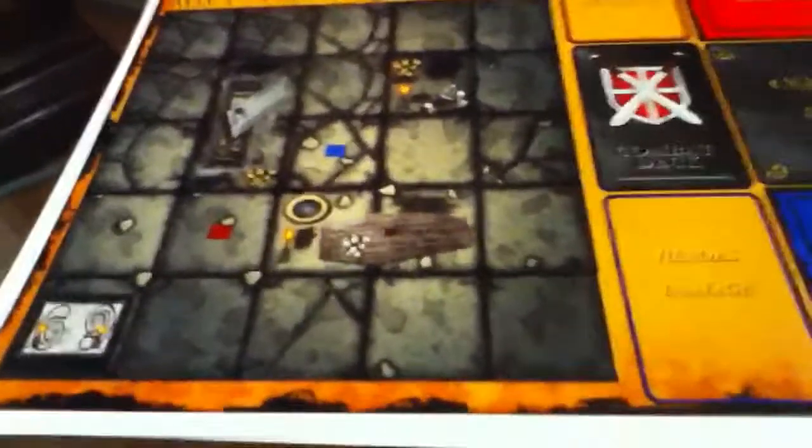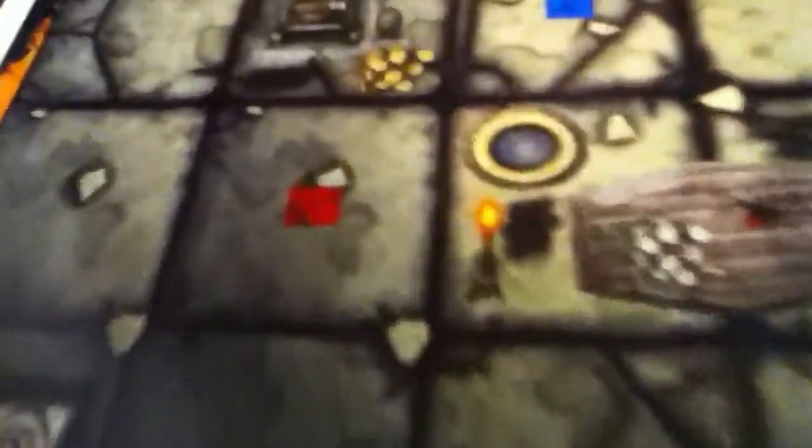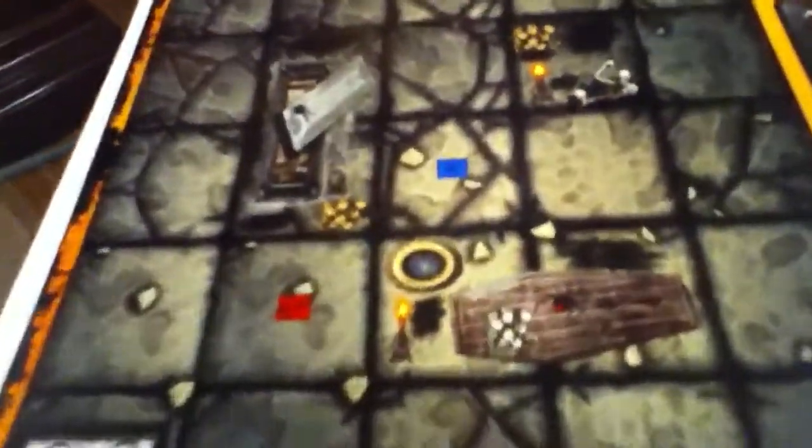If you notice, there's a blue and a red crystal on the floor. The blue crystal is where you place the hero, and the red crystal is where the monster goes.